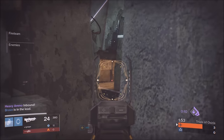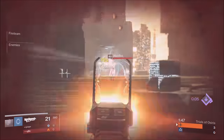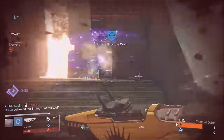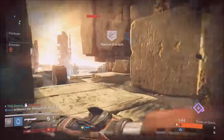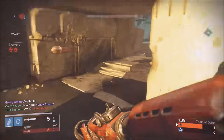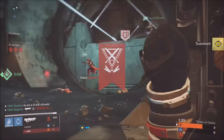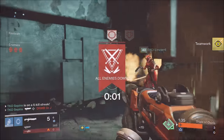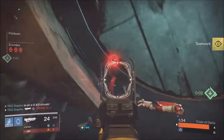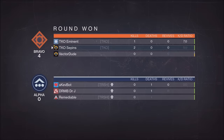Number four: double and triple team the guy who's running by himself. On screen, it's me and my brother carrying a viewer to the lighthouse. My brother and I will split up — have the viewer be with one of us while the other gets a different angle. Exactly like what you saw: I went from behind and killed the guy. Double and triple team the isolated player and you'll have a huge advantage.